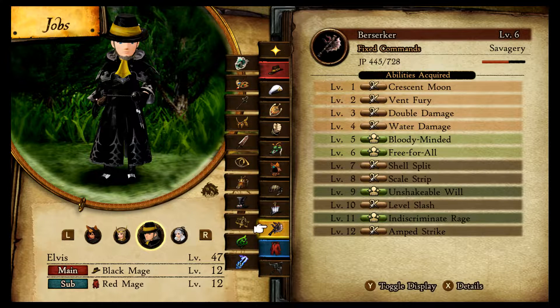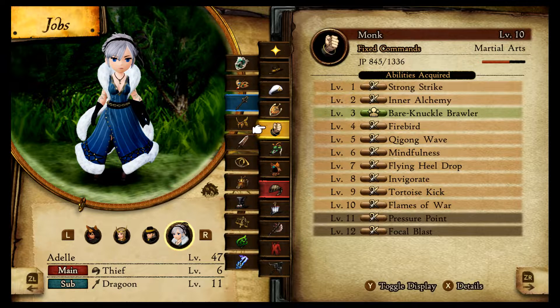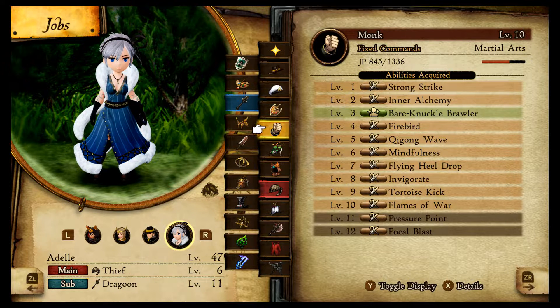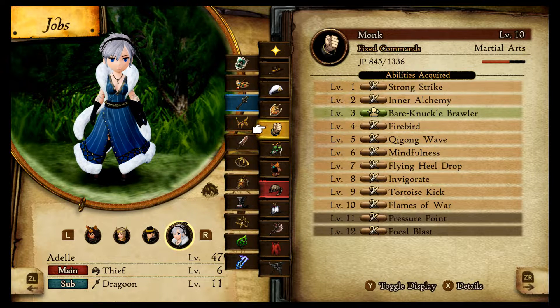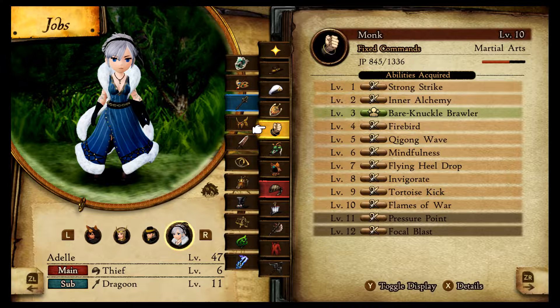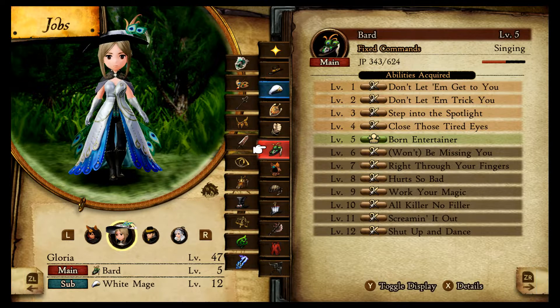There are also good passive skills in the Berserker class — it's said to be good, though I didn't think it was all that. The Monk class I hear is very powerful and useful; a lot of people swear it's the best job. The Bard is not my favorite, but if you use it well it will be your friend.